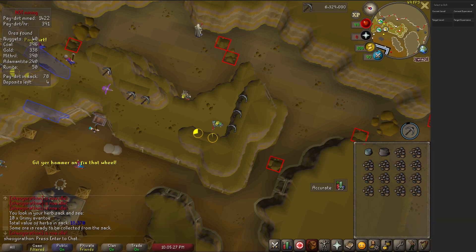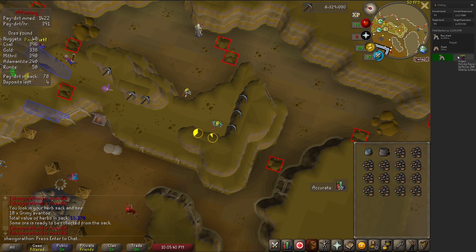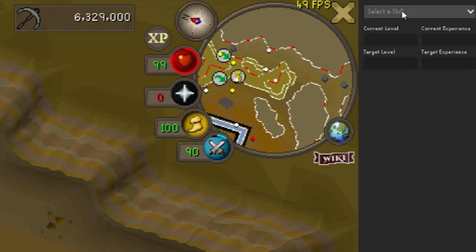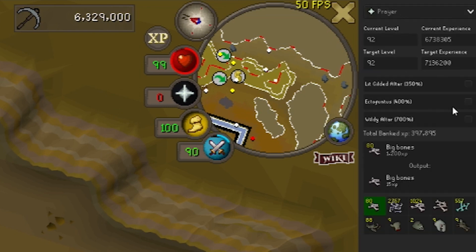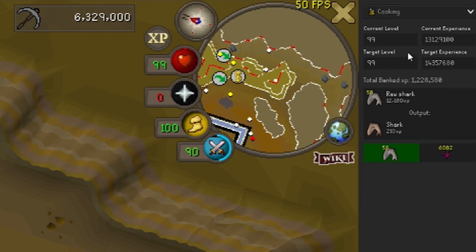Banked Experience is a very cool utility plugin. First, you have to visit a bank in your current play session to let it populate with the resources in your bank, then you choose a buyable skill. The plugin shows how much XP you have banked for the skill total, and you can click on any individual resource to see how much XP you can get from that single resource. For example, looking at the prayer plugin, I bought 2,757 wyvern bones and have various other bones in my bank. I know from the plugin I can hit level 95 from all the bones in my bank, and I'll get 1.38 million XP from just the wyvern bones.